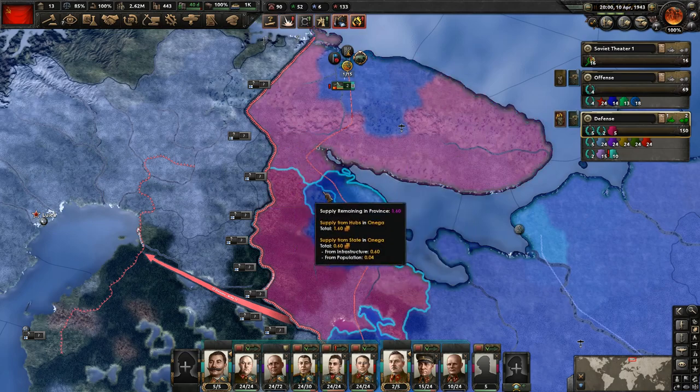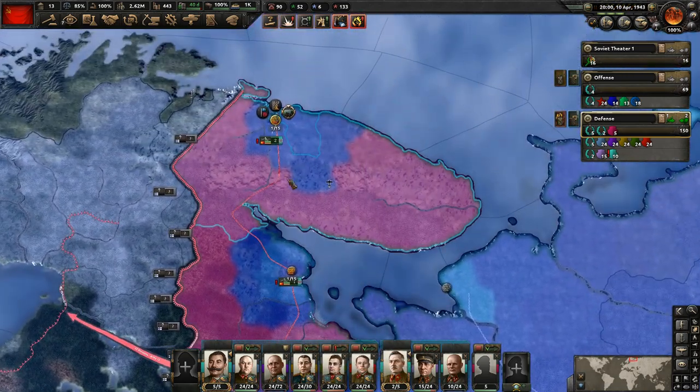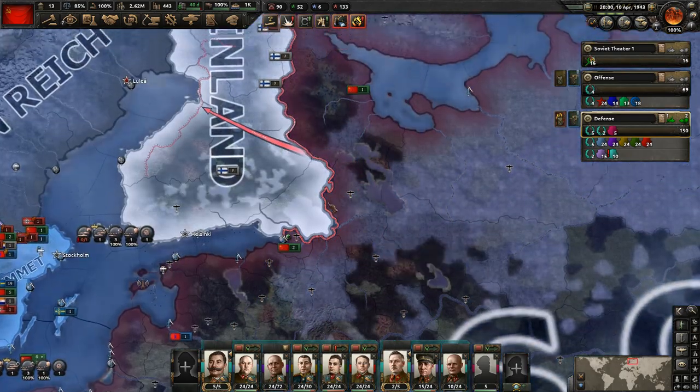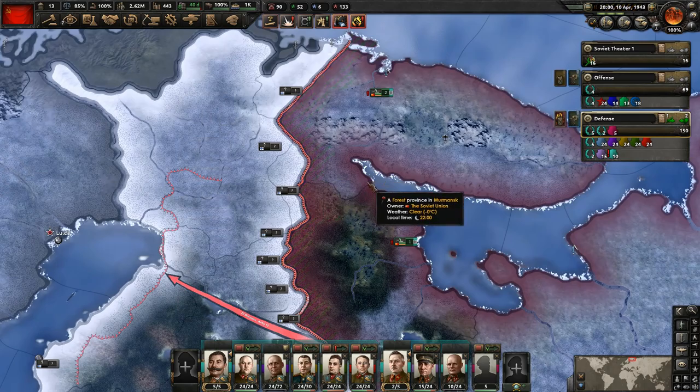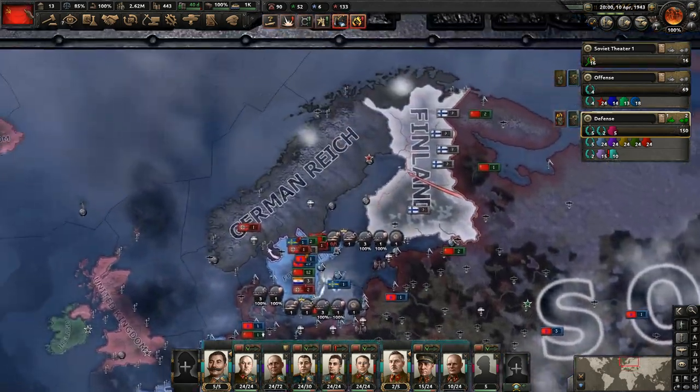The supply hubs can reach the borders if we change the motorization level, so we should be okay. We'll just have to see if that's going to be enough supply once we put offensive armies over here — it probably won't be. Those supply hubs do take forever, and I don't want to spend too much time building them. But yeah, we are going to declare war on Finland.